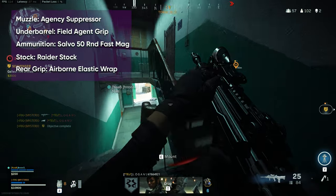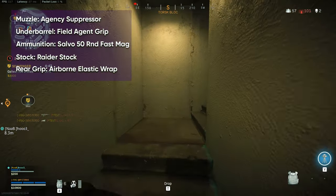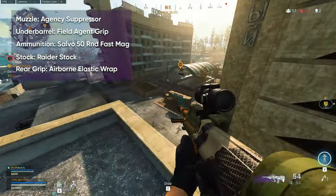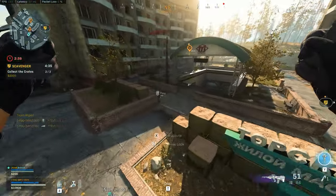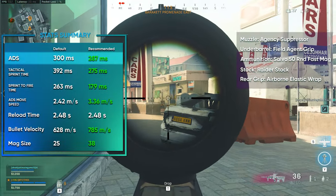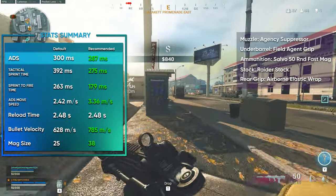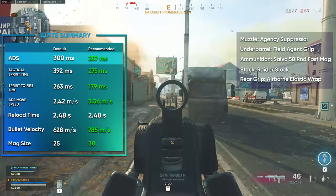Agency suppressor, no barrel — which might come as a surprise, but this was teased already in a previous FFAR video. The field agent grip, 38 round mag because of the insane ADS penalties on all other magazines, raider stock and airborne elastic wrap. No other combination of attachments can lower the base ADS time like this — instead, all other loadouts increase it, which is devastating to your KDR.